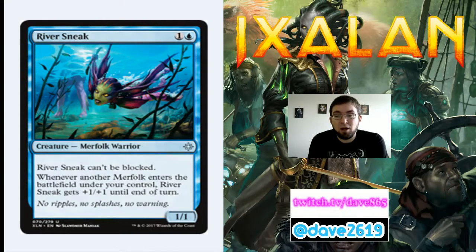River Sneak is 1 generic and a blue for an uncommon 1/1 Merfolk Warrior that can't be blocked. Whenever another Merfolk enters the battlefield under your control, it gets +1/+1 until end of turn. These kinds of unblockable creatures can just win. It will be a primary removal target. If you have Navigator's Ruin, this is the card you want to trigger it — attack for 1 and mill 4 every turn. Combine with Deep Root Waters: cast your Merfolk spell, create your token, and River Sneak gets +1/+1 twice — a 3/3 unblockable.